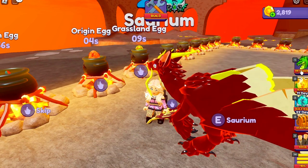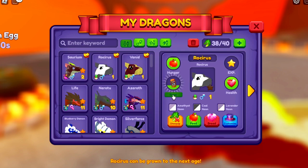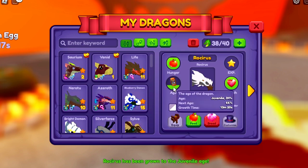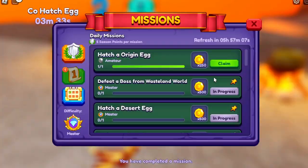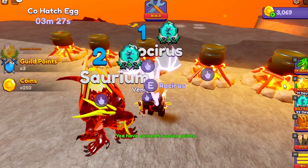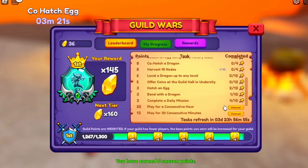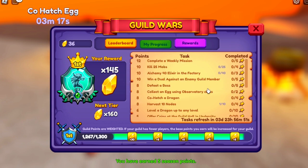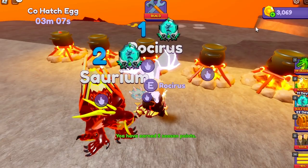Let's check our dragons and see if anybody needs to be fed or can reach a new level. The rock can go - that is now a juvenile. Let's hatch these eggs. I had a daily task to hatch an origin egg - there's 250 coins. Working towards my guild to complete daily missions - I have six more of those to do. If you have any questions, let me know in the comments and I will come back and do videos more specific on them.